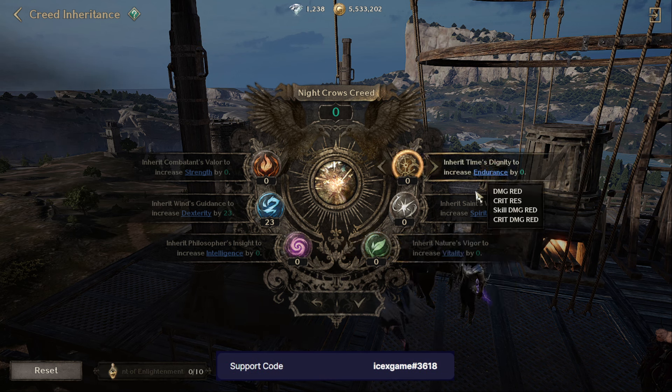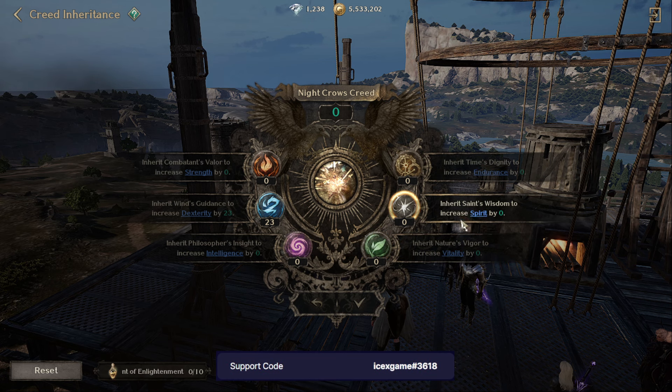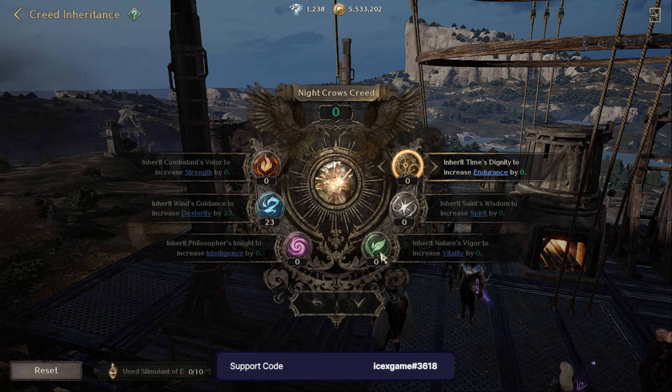This one is better when someone wants to deal high damage. Depending on you, which one you want to use — all of them are good. If you're asking me, I'm going to use the Ready first. Second would be this one. For Spirit, we don't have a problem. I'll use both of them and compare for you guys later which one is more useful for me. Bye bye!